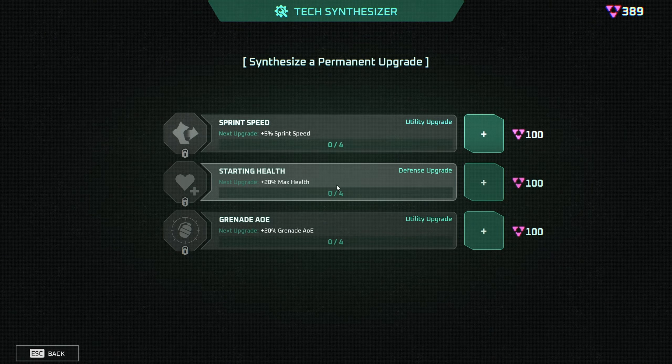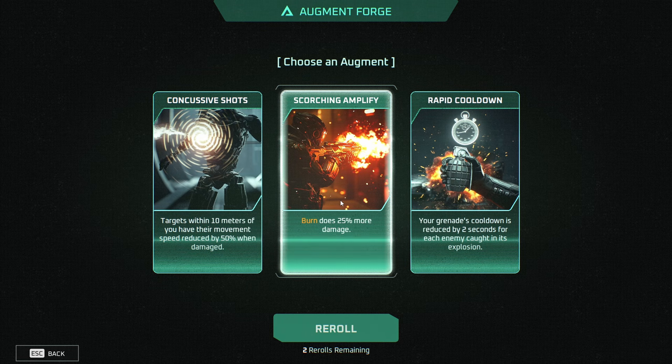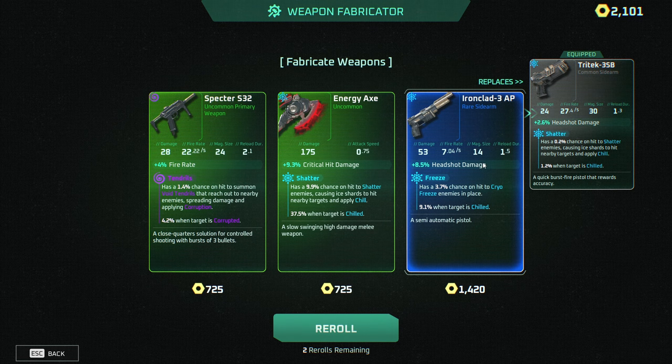Sprint speed — 20% health sounds pretty good, let's go with that one. You can pick another augmentation. Burn does 25% more damage, sure. Energy axe — that's a pretty nice pistol upgrade, let's get it.